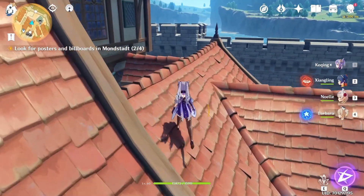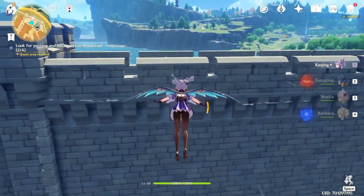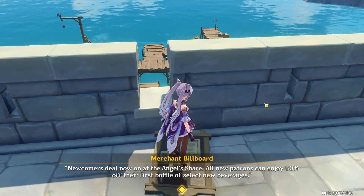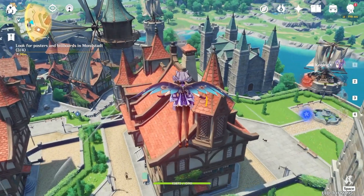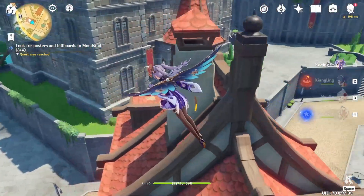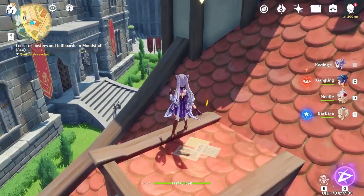The third one is on the wall directly to the north of the map — just fly there, climb up the wall, and collect it. You can see it's this big billboard that you're somehow able to just pick up and put in your pockets. The final one is located on the building right behind the windmill, on the building of the Knights of Favonius.